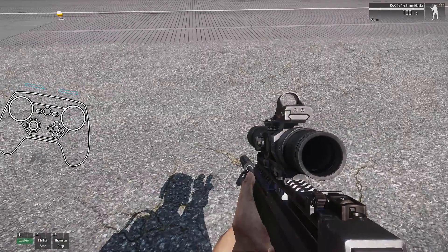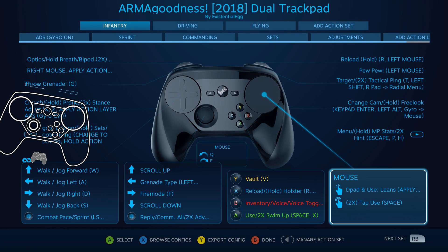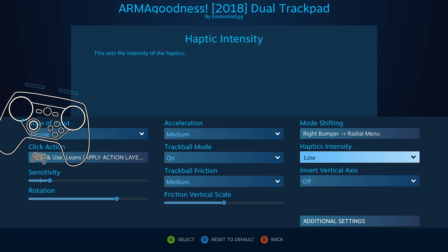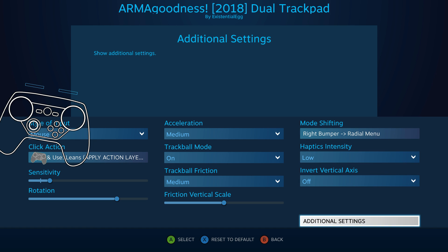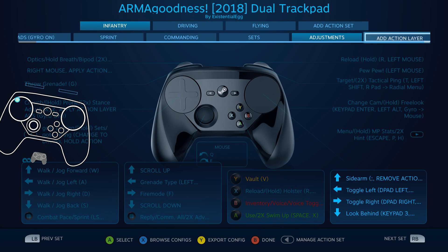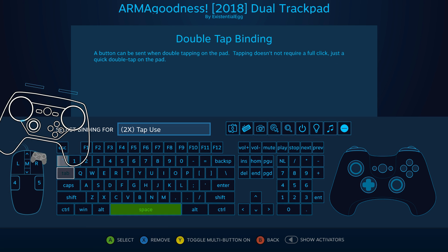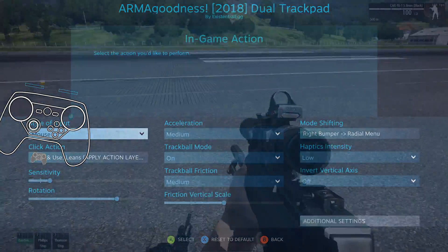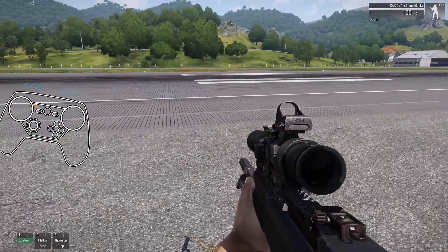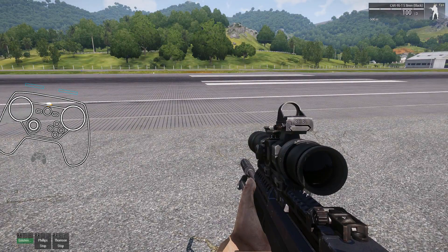But for testing, what I would say is put it on something that is much more annoyingly obvious. Like, look behind — keypad three. That would be a pretty darn annoying thing. So instead of space, I'm going to go keypad three. So now I double tap, I look behind. And I'm only doing that for testing.